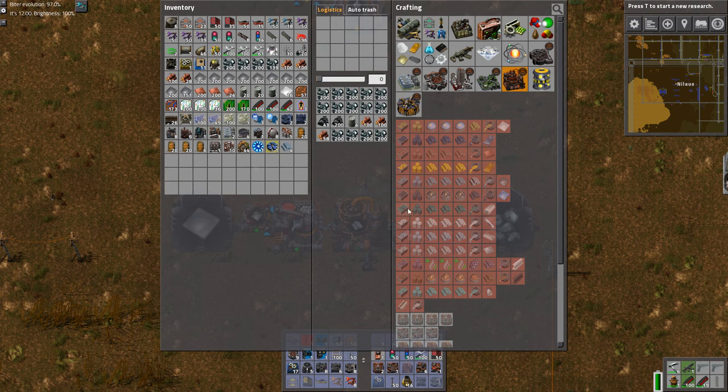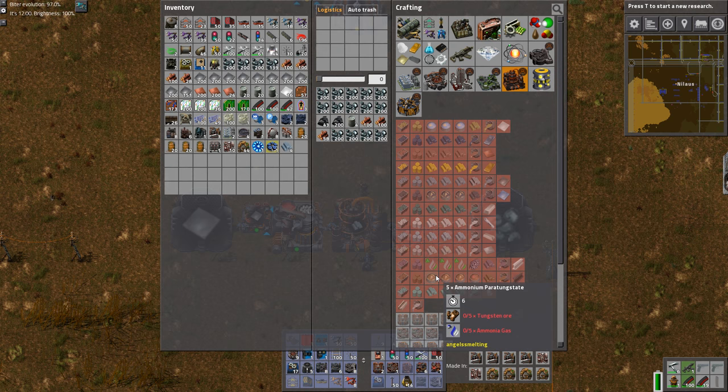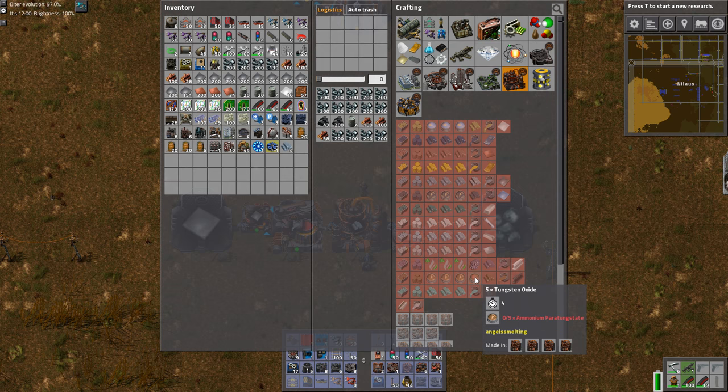That's the mod itself - the processes I've been displaying are for iron, but they exist for all the other ores too. It should be noted that some are more advanced than others. For example, aluminium has an extra step because you first need to create alumina and then sodium hydroxide before going to plates. Titanium and tungsten are significantly more complicated with extra steps as well - but this is perfectly fine and to be expected.